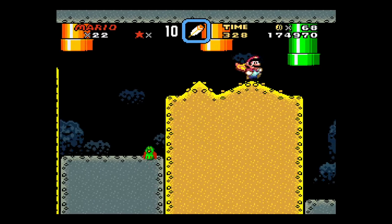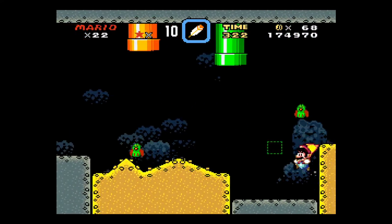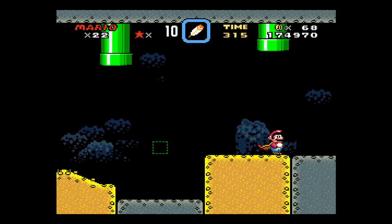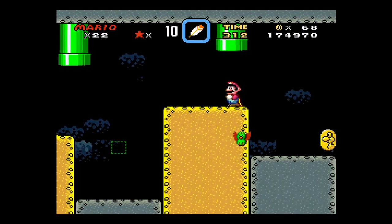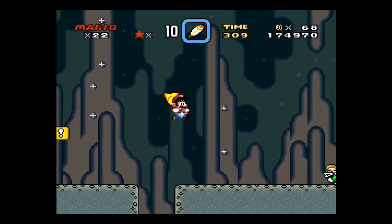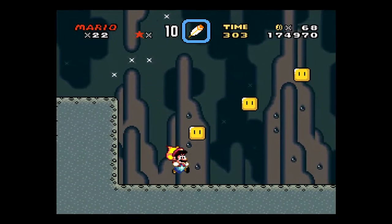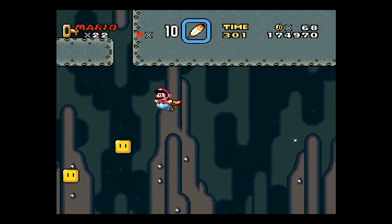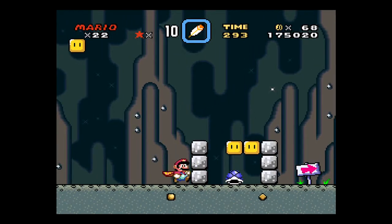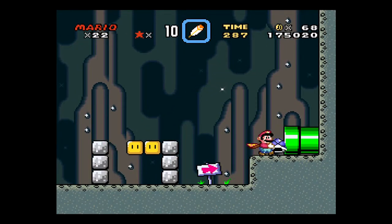So because these self-moving levels can be kind of annoying, what we're gonna do is we're gonna use the secret way out to cheat us to the normal way out. So this is the path to the secret way out — the secret way out is kinda up there. But instead of going up there, we're gonna grab this blue shell and head out this exit right here.